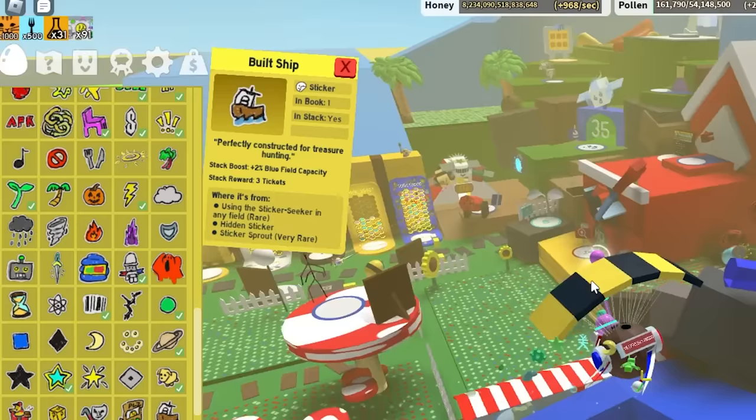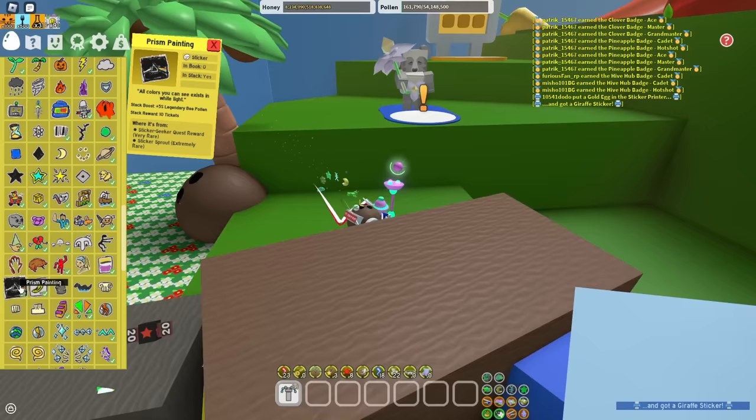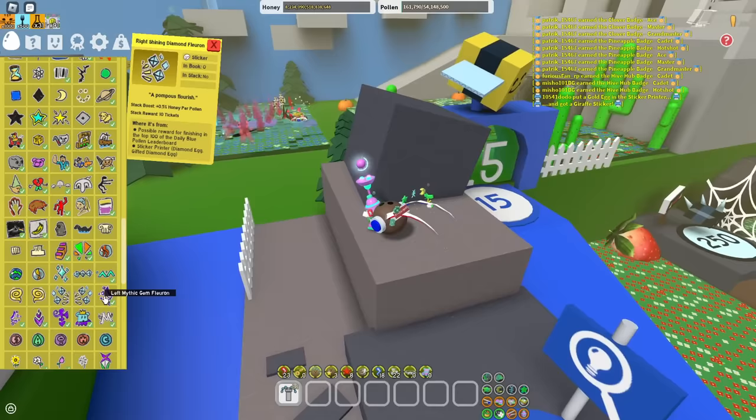Blue field capacity is OP. You can go for blue bee attack at the end as well. 5% legendary bee pollen — sure. More legendary bee pollen and more convert rate ones. Honey pear pollen — yes, that's the one. So you want to go for the ones that say honey pear pollen, mythic bee pollen, and pollen from tools — all of the ones in this section.